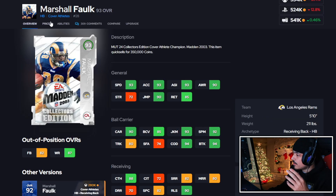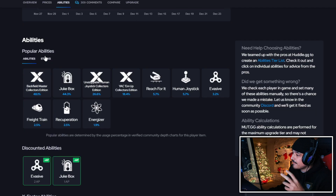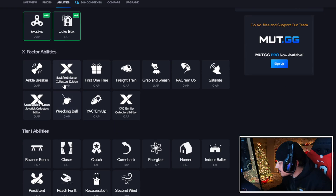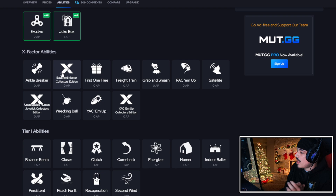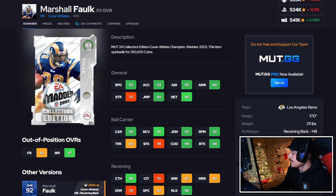The higher version of Marshall Falk gets the special X-factors with backfield master, Clay's edition for free, and also joystick and yak him up. I think yak him up is actually the best — it basically turns him into a freight train running back after catching a pass, which is pretty nasty. It's also a very good price, around 500K for Marshall Falk. I'm going to give him an A minus.